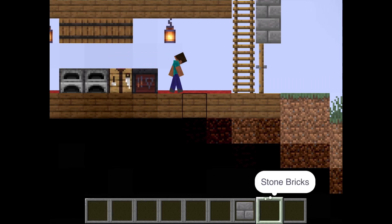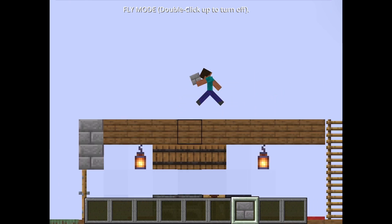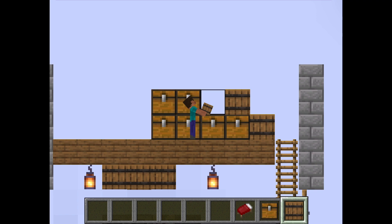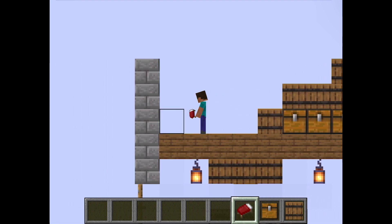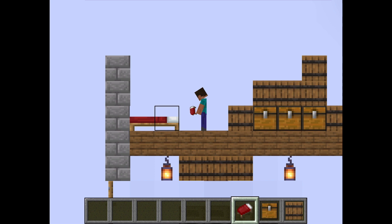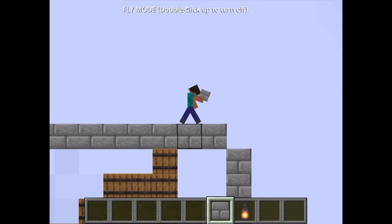Now time for the second floor — build up your walls until it's three blocks above the floor. Next, some storage: I'm going to put it as if it's in a pile, because regular chests tiled together look a little weird. You're also gonna want a bed, since it's the main point of the whole house. Because it's on the left side it looks a little funky, but that's fine.